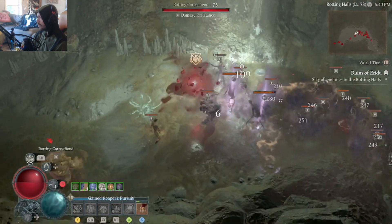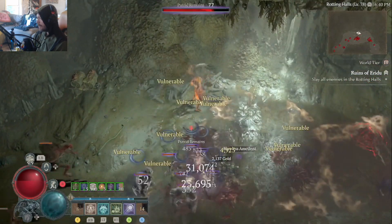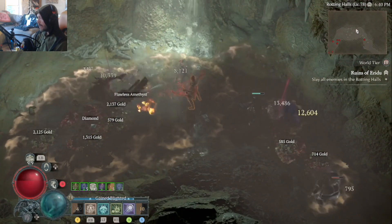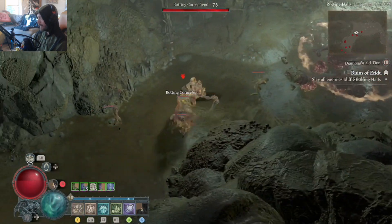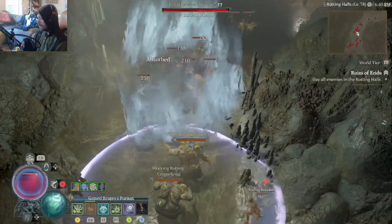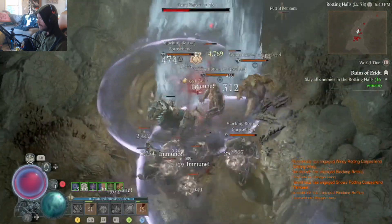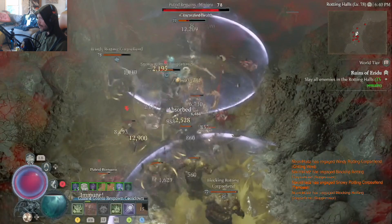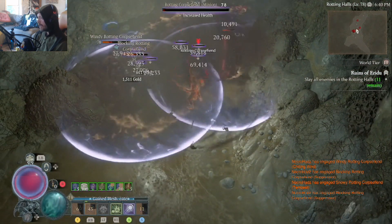If you're just looking for gold, if you're looking to just get items dropped from enemies to go sell or salvage, it's a really really great place to run because it's just really compact. It's quite easy, and depending on how quick your build is and how good you are at AOE, you could probably determine how quick you can get through it.